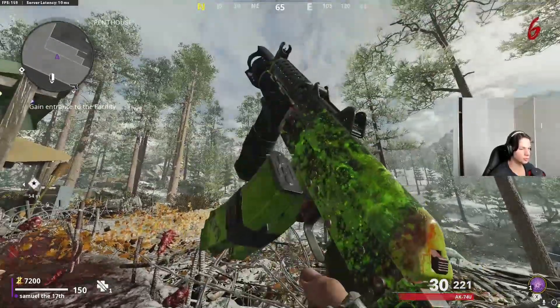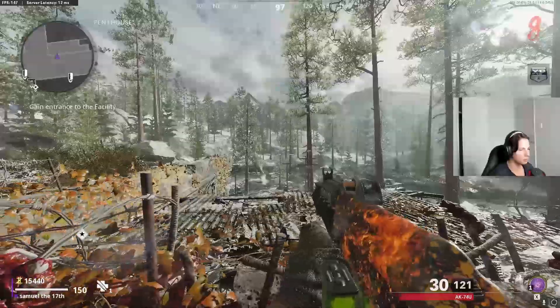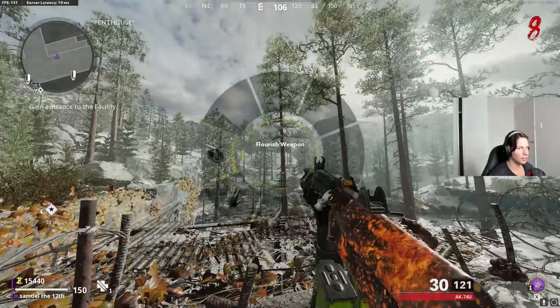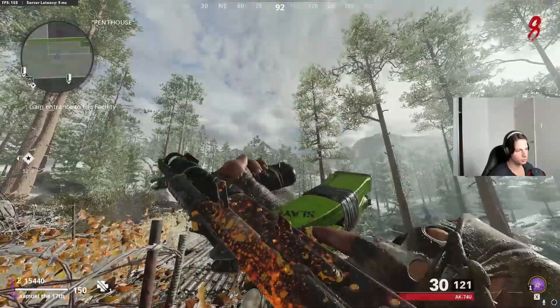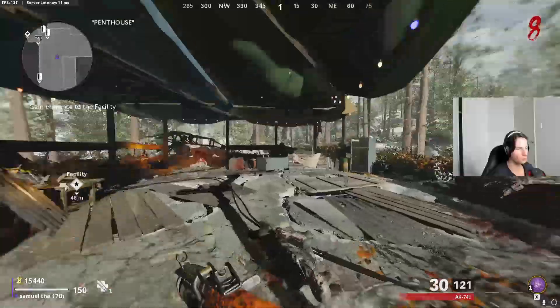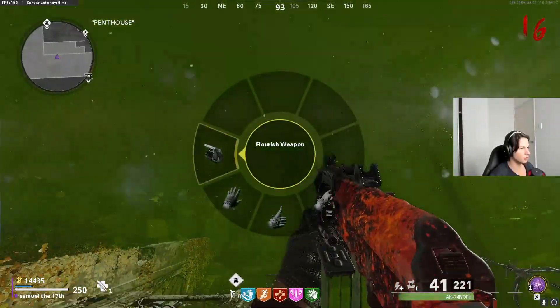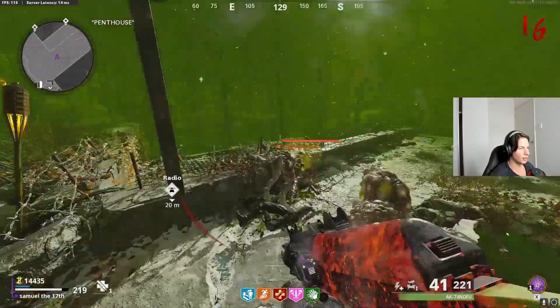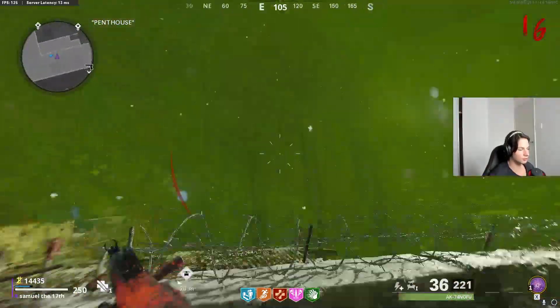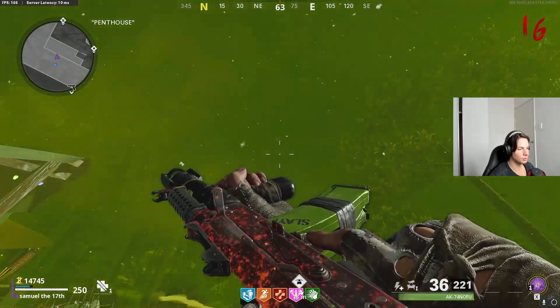I feel like it should be moving more towards the back. He already has the class setup. Alrighty, this is reactive 2 - doesn't look too bad. Hopefully the fourth one looks a lot better though. This is the last version of the reactive camo. Looks pretty sick, I actually really like it. So you get this after 200 kills. What do you guys think?